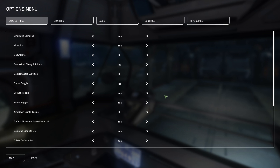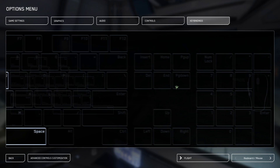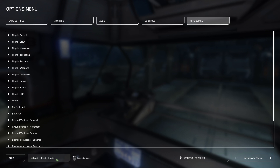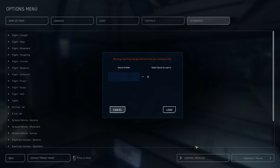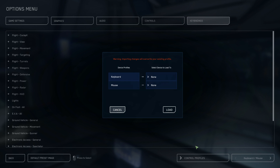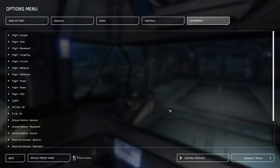First things first, head over to Options and switch your controls to the advanced settings. To do that, go to Key Bindings, then down to Advanced Control Customization, and scroll all the way down until you see Keyboard Advanced. From here, simply select the two devices you'd like the new controls to work on and hit Load. Now you should have all of the advanced controls at your disposal, which should also make following this video quite a bit easier.